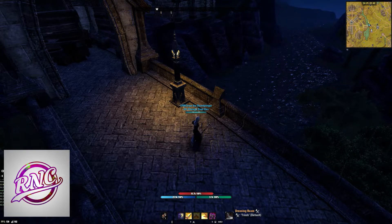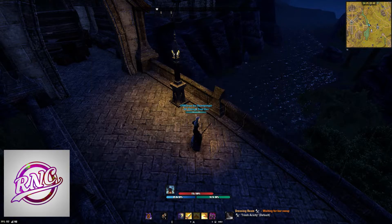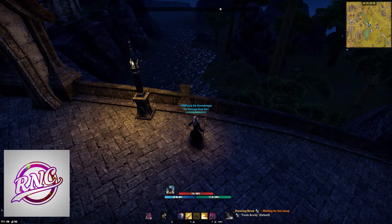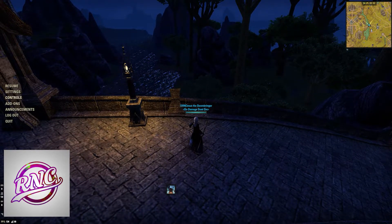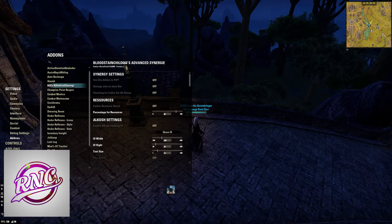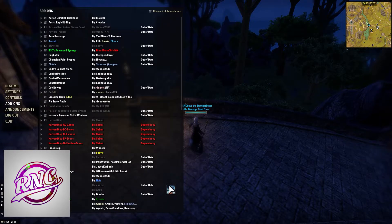Cooldowns is the next add-on. Whenever you have a skill that has a cooldown and a proc — for example, Acuity in my case — this little icon pops up, and you can adjust it and move it wherever you want. Once your Acuity procs, it shows you the cooldown and the numbers for the next proc as well. It works for Yolna Kryn, Olorame, and pretty much any proc set in the game.